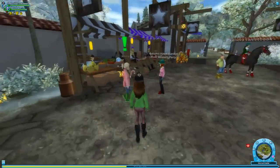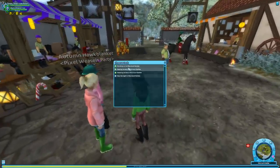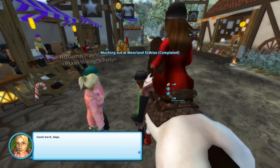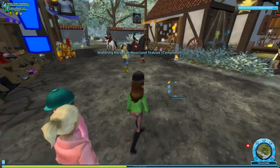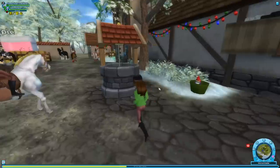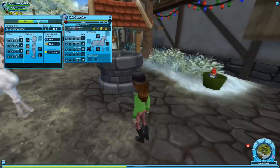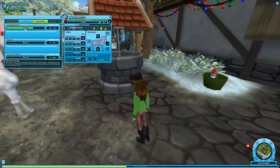Mucking out the stable — completed. Feeding the horses — completed. Watering the horses — completed! Yes! I love that reputation thing. I take it you can do more once you get more reputation. Here's my reputation — we're almost out of the neutral zone with Moorland Stables. I really like the idea that we're able to give some sort of impression to them over how we're doing.